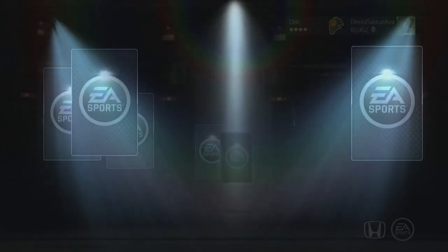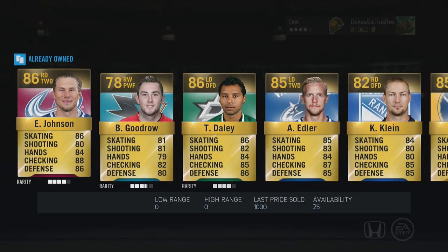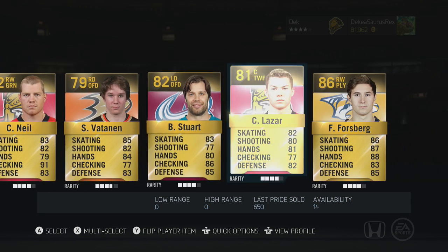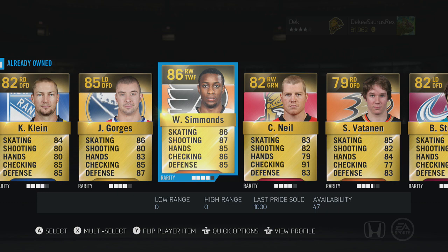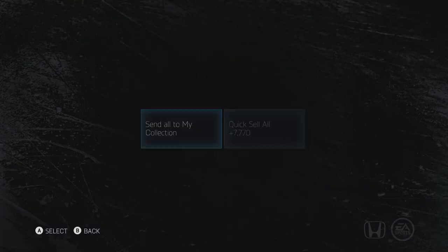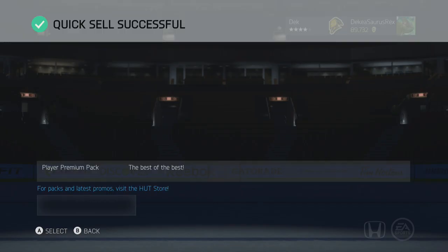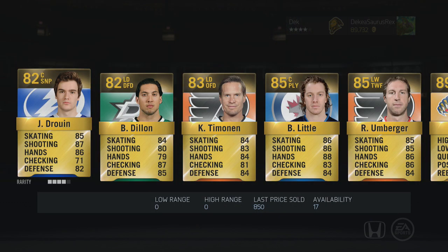Got four more left here and then I'm gonna cut and record some more. Another good row — no — we got Simmons, Stewart, Lazar, Forsberg. That's not bad, that's not a bad card, but value-wise he's not there. He's a good card, we've used him a bit — he's a pretty good card in-game, obviously in real life he's amazing, but not a card I really want to pull that often.